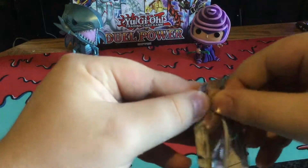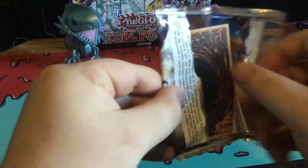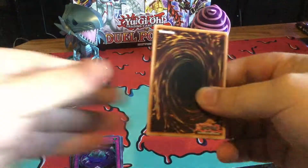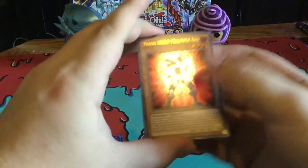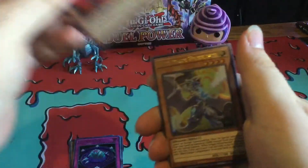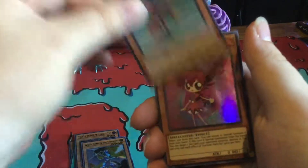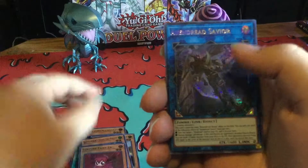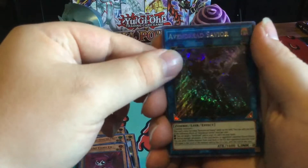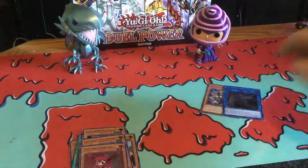On to the next one. Vision Hero, Wide Dragon, another Battle Lost, and we got Android Savier. Pretty cool. Like that.